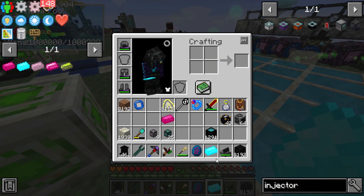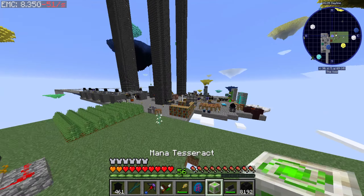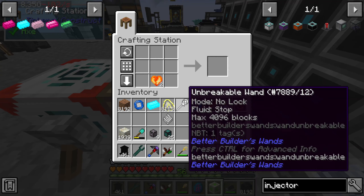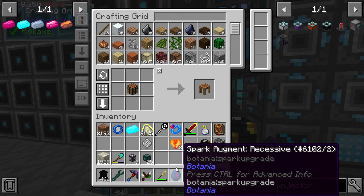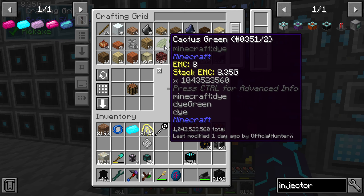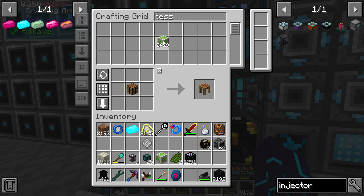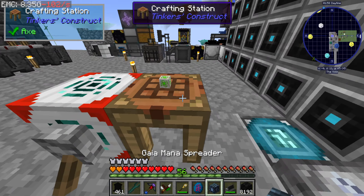I kind of want to use — I can probably use — actually no, I don't want to use that channel. Let's just use a random channel.